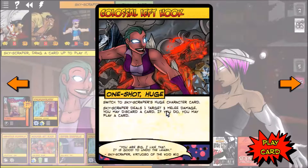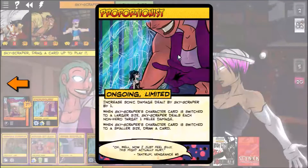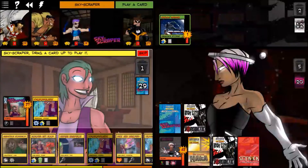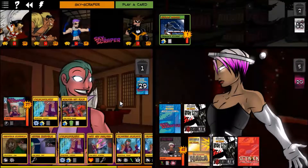I'm thinking a Colossal Left Hook — one target, three damage... no wait, because if we do that, Proportionist is going to kill that Shinobi Assassin. But it does about three damage plus more — it's kind of worth it. Screw it, we'll Colossal Left Hook her.